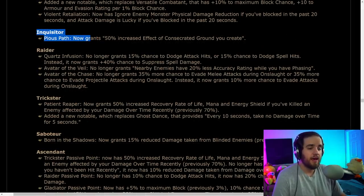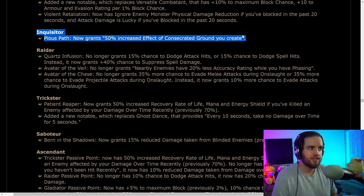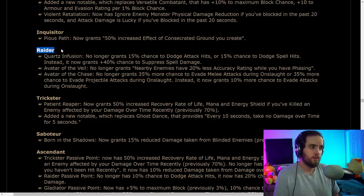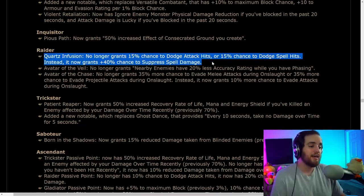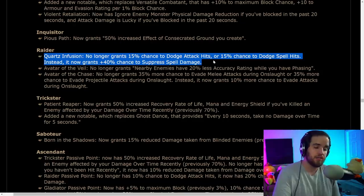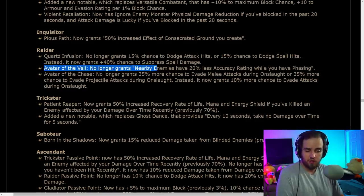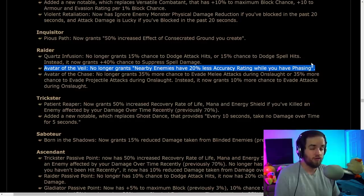Inquisitor: Pious Path now grants 50% increased effect of Consecrated Ground you create, and Consecrated Ground is getting curse reduction effectiveness added to it — Inquisitors could potentially be immune to curses most of the time. Raider: Quartz Infusion is no longer granting dodge — it now grants 40% chance of suppressed spell damage, which is almost halfway to being capped and a meaningful chunk toward Spell Dodge cap. Avatar of the Veil no longer grants nearby enemies having less accuracy while you have phasing — a small overall nerf, but not significant.